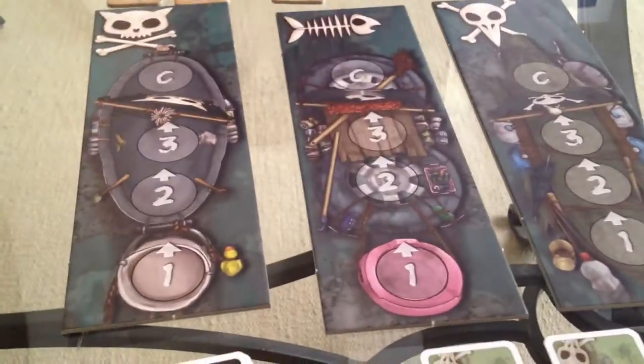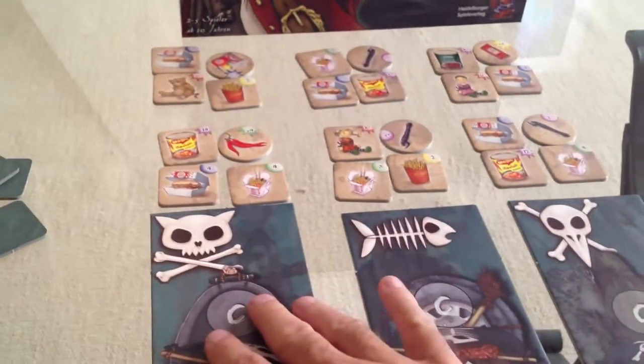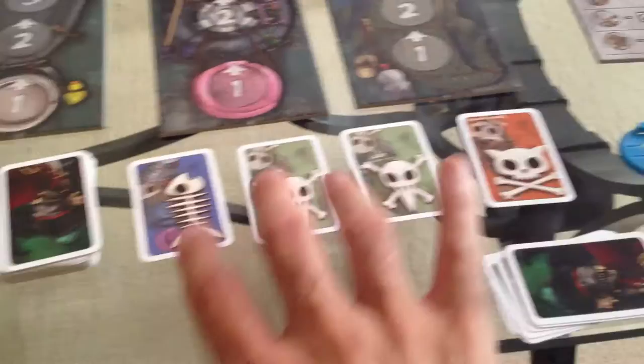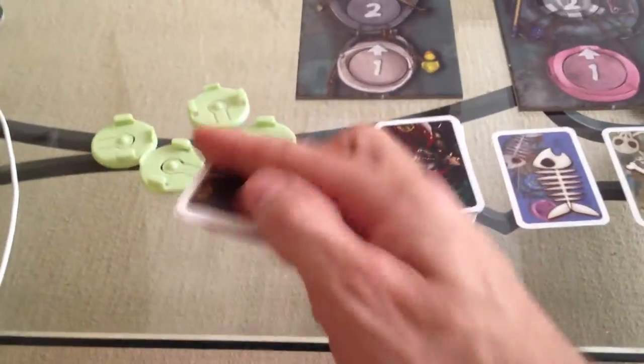When you set up the board, there are three pirate ships: the cat one, the fish one, and the bird one. Nearby in the sewers there's some randomly selected booty, and then some stuff further on that you'll be able to get to a little bit later. There's a Ticket to Ride-style layout of cards that you can draw from, and each player starts with their own hand of cards.